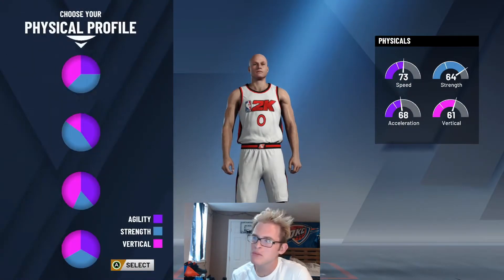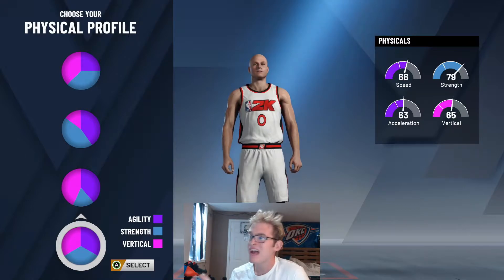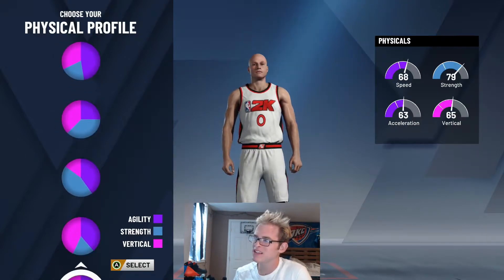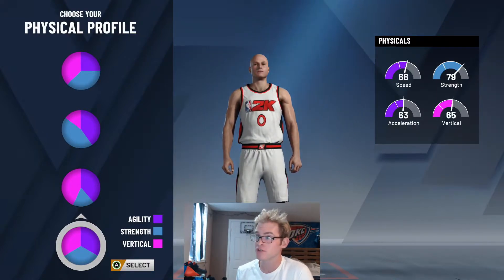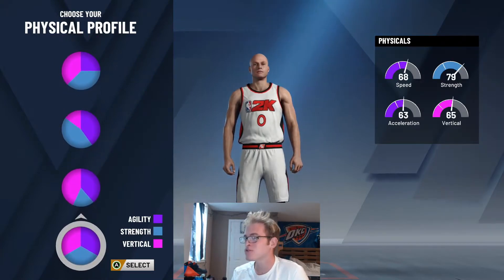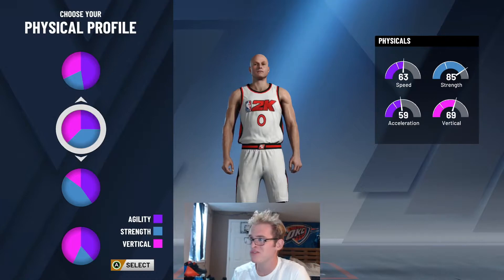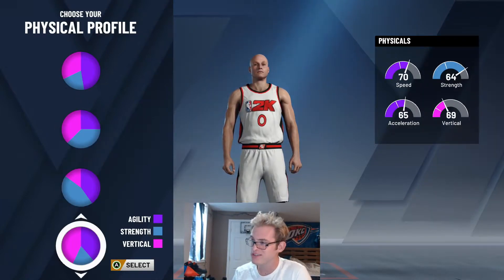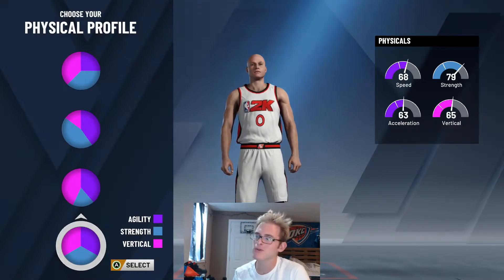For this skill breakdown, this is just my opinion. Whenever I build big men I always prefer the balanced pie chart — I just feel like it's the best thing overall. I would say Kevin Love is pretty balanced when it comes to his physical attributes: his vertical, his speed, his strength. So I'd say might as well go balanced. You could make an argument for the pure speed chart or one of the strength charts, but I'm just going to go with the balanced chart.